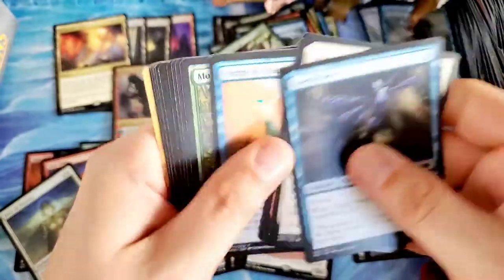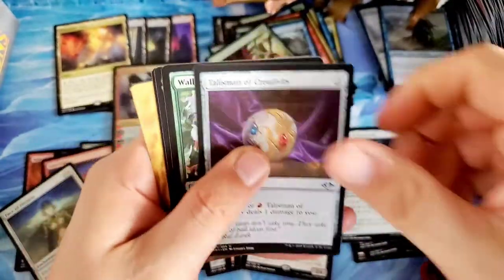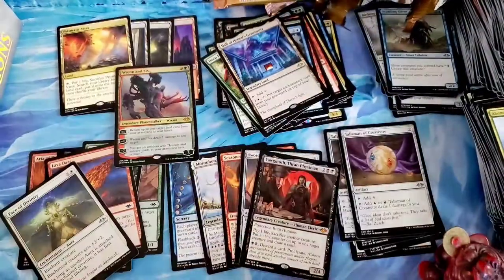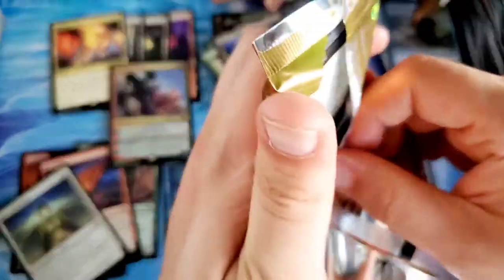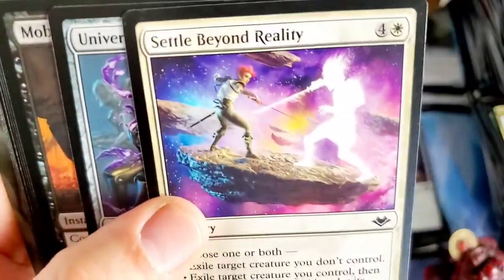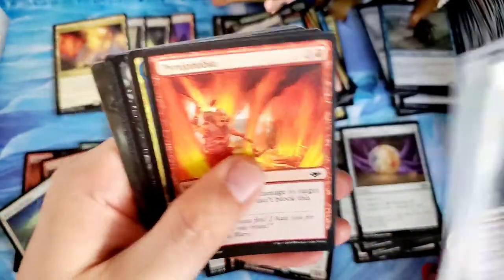Left side, west coast, best side — three packs left, I gotta get through it. I'm still just dumbfounded. There's another Talisman, Wellwisher's Blossoms into a Hall of Heliod's Generosity. I am still putting cards in the wrong place because I keep on staring at the foil Wrenn and Six. I wonder how many times I've said it already — leave it in the comments if you've counted how many times I've said 'foil Wrenn and Six.'